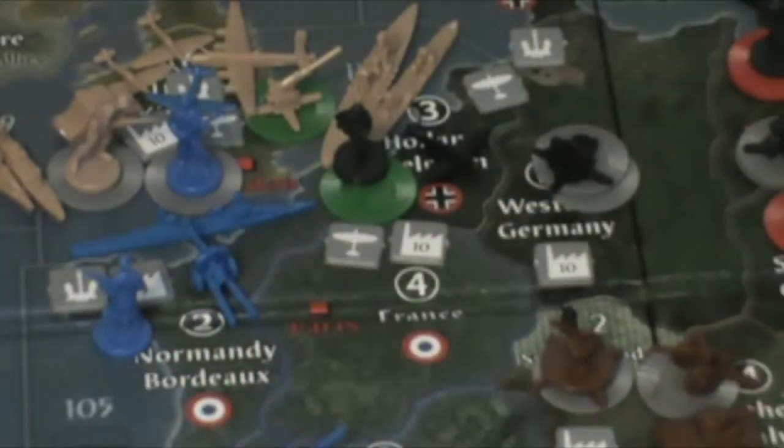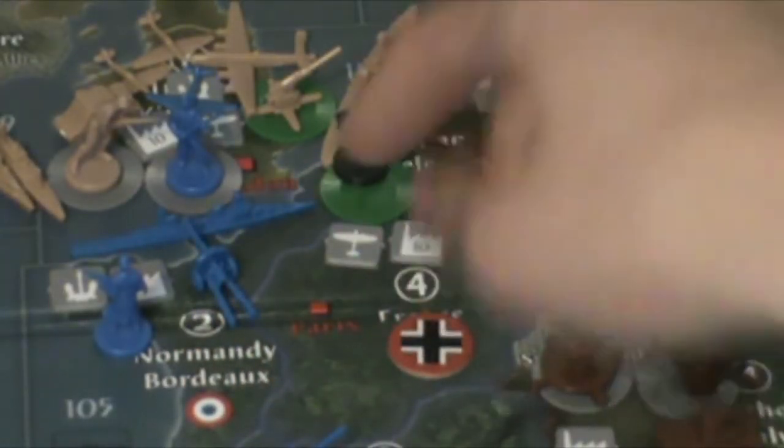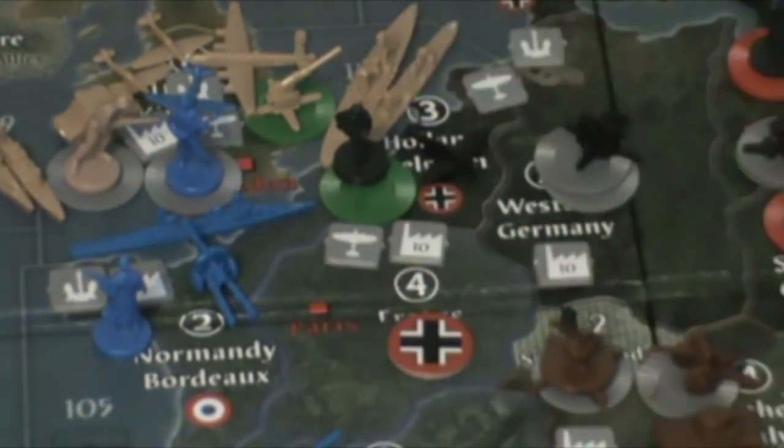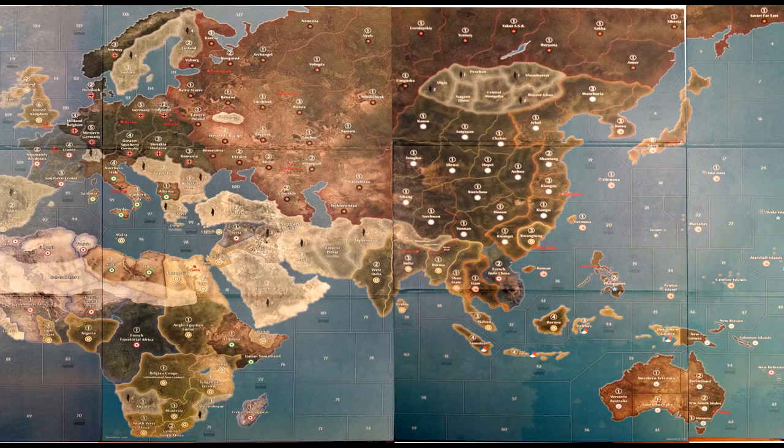Last time we left off with the Germans conquering Paris. One thing I didn't mention was that the major industrial complex in Paris gets downgraded to a minor once the Germans take it. This happens whenever an enemy takes an area with a major industrial complex. This has to do with the attributes of a facility, which is something we'll be getting into later.